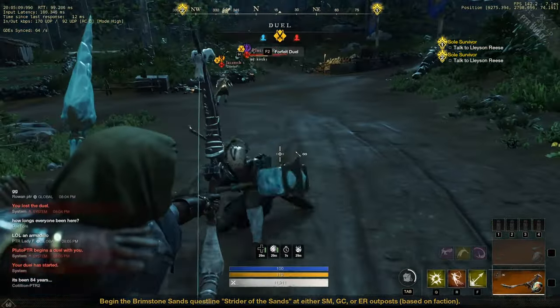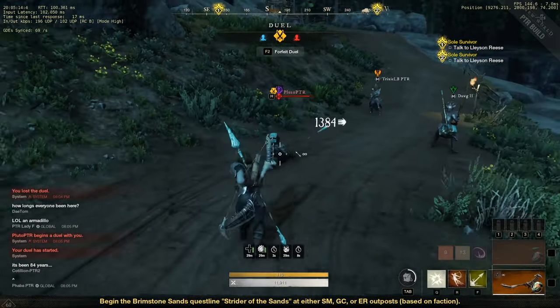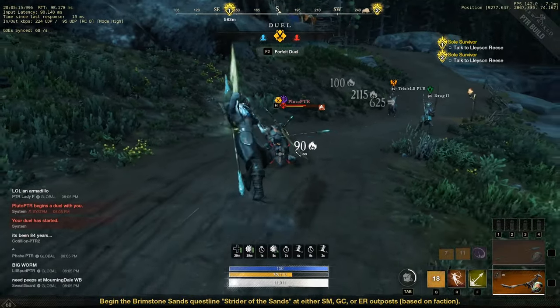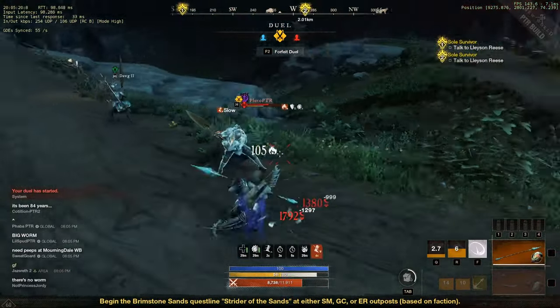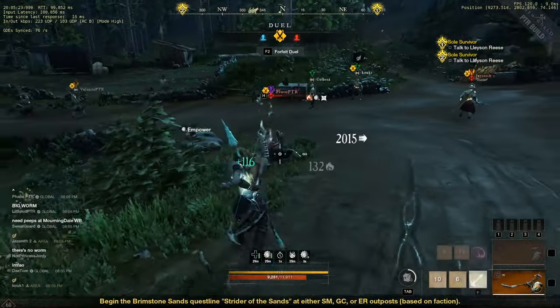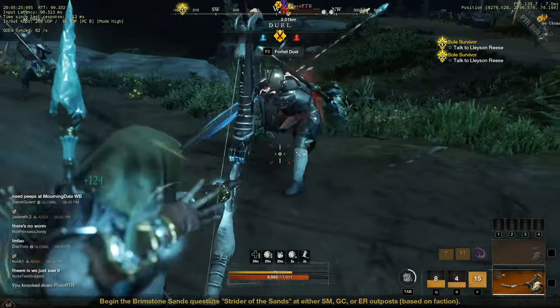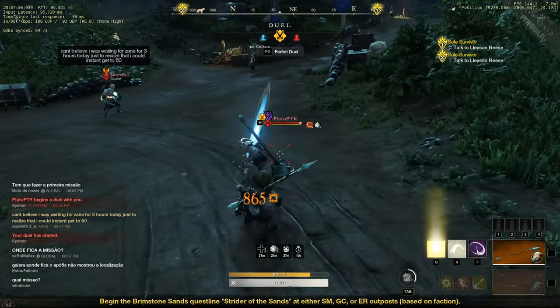Most of its skills have grit but our vault kick goes right through that. Just be aware they get a free dodge if you attempt to javelin or sweep them if you vault kick them while they had grit. That's just the way the game works unfortunately. You should also be aware that to win this fight you gotta know the difference between defiant stance skills and onslaught skills.